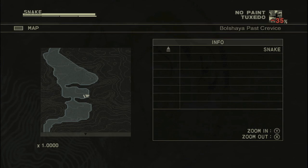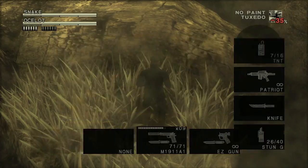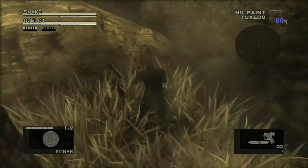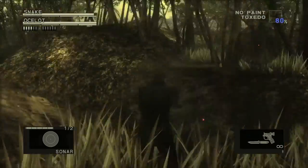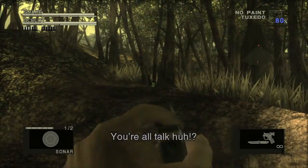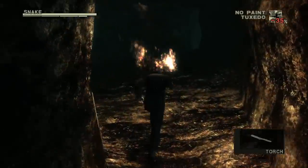This is the crevice where we fight Ocelot. Head into this corner and equip your gun. If you turn the camera you will be right here, and this is the side where the Ocelot unit is — so it's the side opposite of Ocelot.